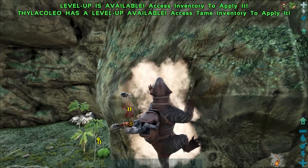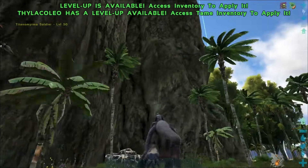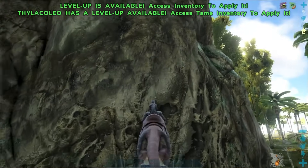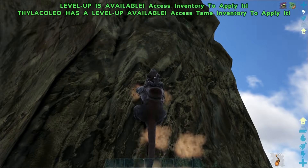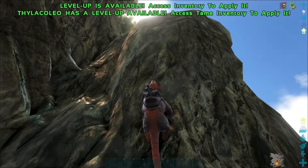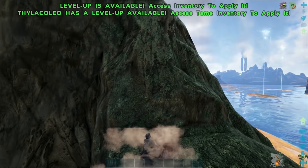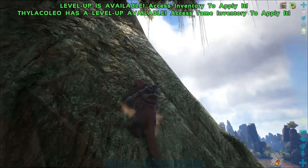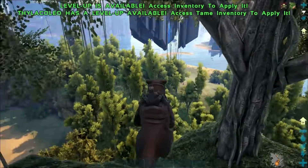The thing that makes the Thylacoleo cool is that he is one of the only dinos that has the ability to travel vertical walls. It has to be pretty damn vertical in order for him to climb — if it has any kind of indents in it he'll struggle — but you can see here this wall is running rather well for us, and just like that we're at the top of this little cliff.